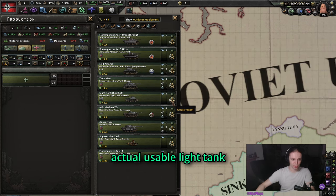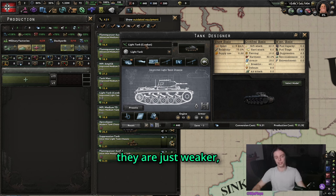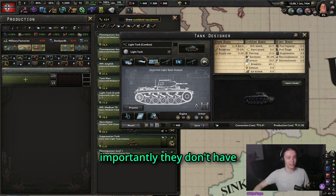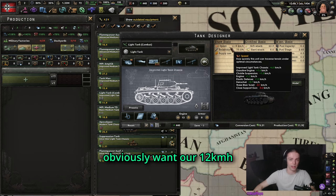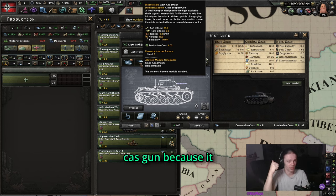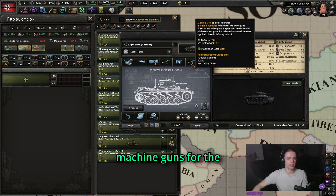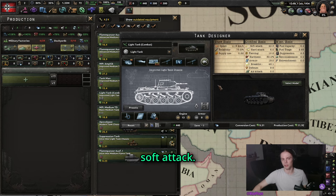In terms of an actual usable light tank, I don't use light tanks that often because they're just weaker — they don't have the stats that medium tanks offer, and most importantly they don't have the howitzer. For this one, we obviously want 12 kmh because this is a light tank and it should be speedy. Against the AI, this will work perfectly. We also want the CAS gun because it has a lot of soft attack and you get it very early. Again, radios, and then two additional machine guns for more soft attack, and then the heavy machine gun for even more soft attack.